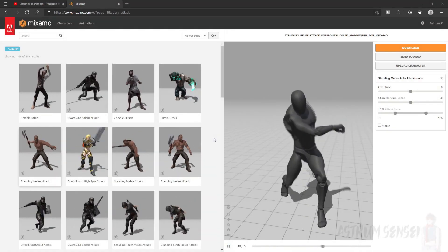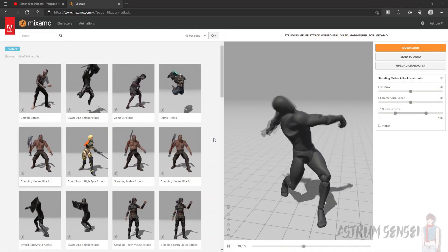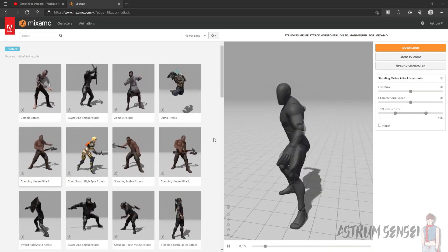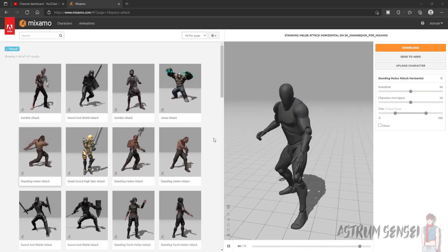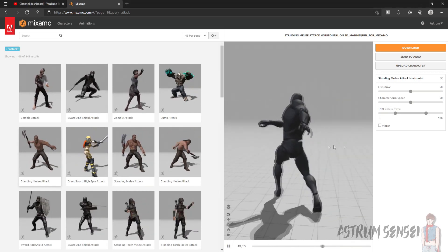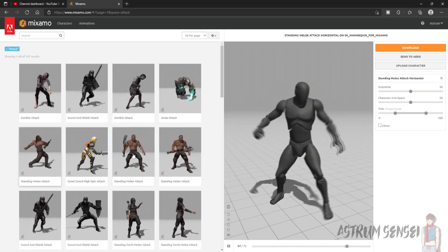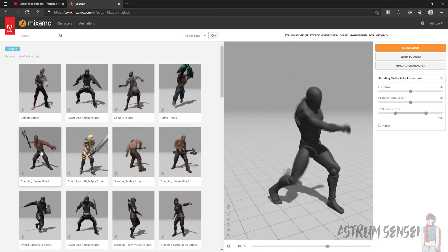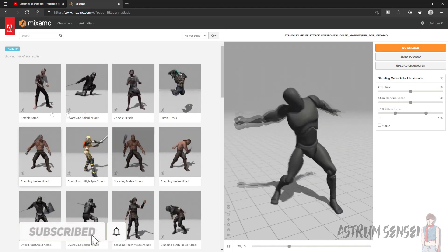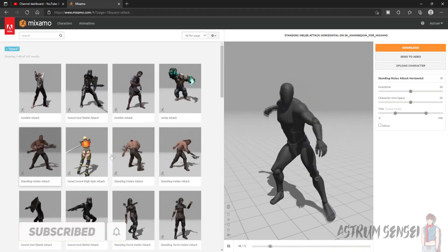Welcome to part 8 of the Action RPG series in Unreal Engine 5. In today's video we are going to be setting up the attacking animations as a combo — we're going to have three animations where each one leads to the next. These are going to be the light attacks.